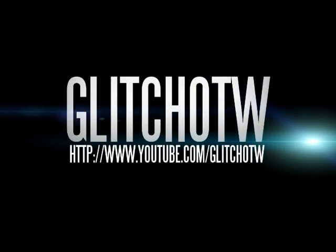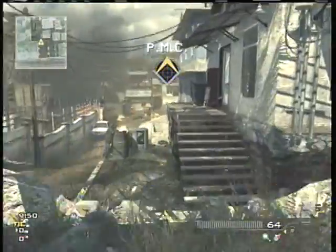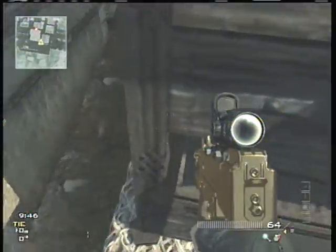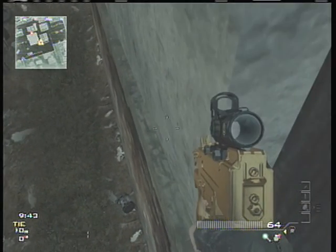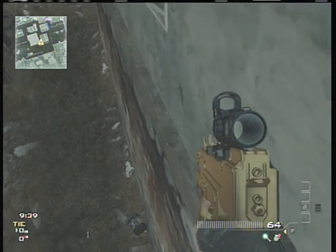Hey guys, what's going on? It's Tucker and I'm back again with another MW3 glitch. Today it's on mission. What you want to do is run up these stairs and kind of sneak your way around this corner, and if you do it right and slowly, you should be able to get on this little ledge right here.